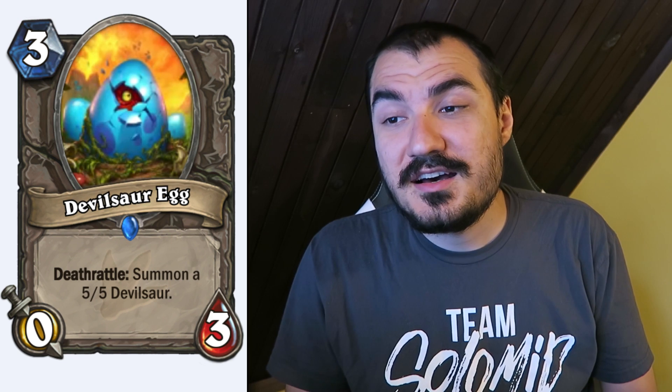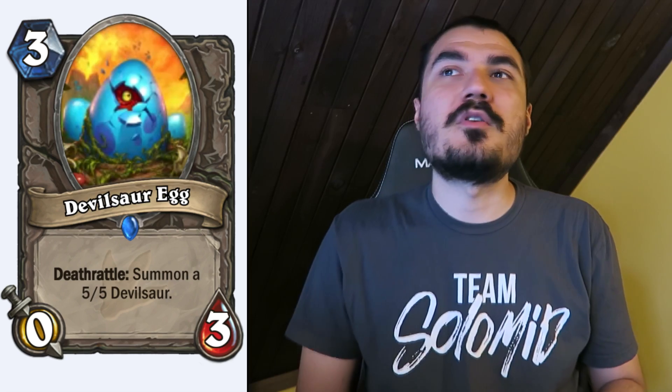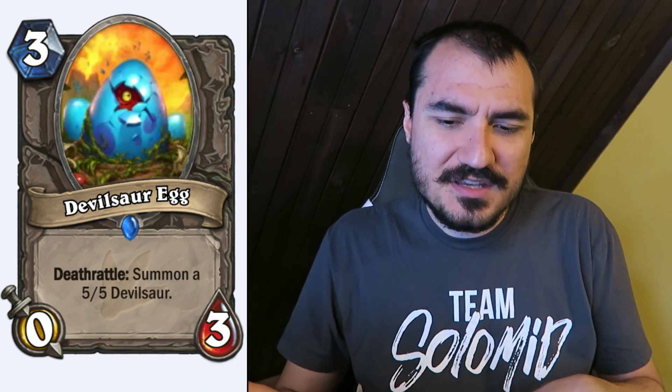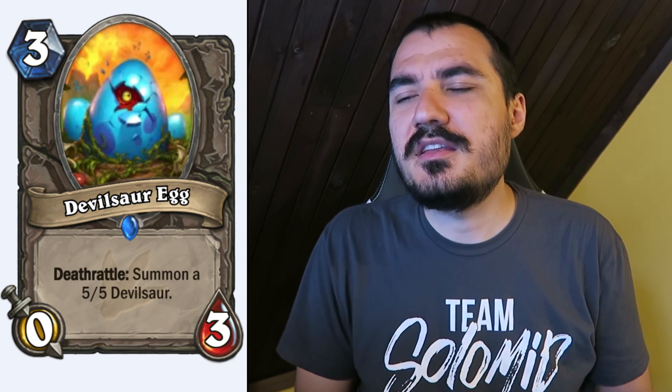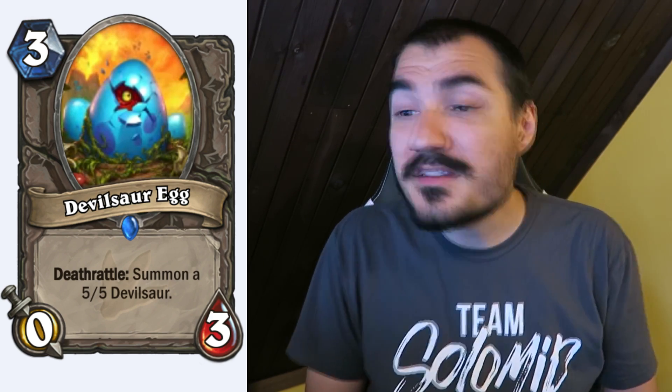Devilsaur Egg: kind of like the old Nerubian Egg but with more health — which is kind of worse against board clears but better if you have buffs. The Deathrattle is a lot stronger. I have to imagine there's going to be a lot more people running Silences. A lot of pluses, a lot of minuses. I feel like it'll probably see play in the buff Paladin, but other than that it seems a bit weak.